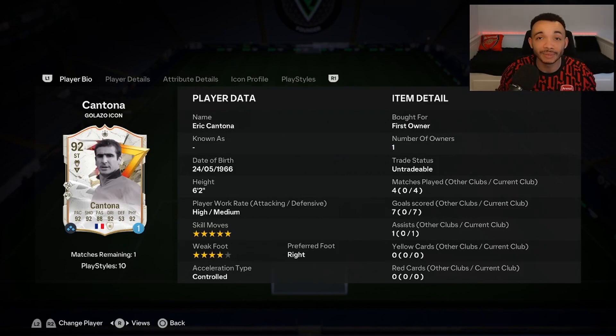He's also got the finesse shot, power shot, incisive pass, flare, first touch, quick step, trivela, and acrobatic playstyles — that's a lot of playstyles. He's got five-star skill moves and high/medium work rates. I really like this card and at 1.4 million, especially with how easy it is to get fodder, this is a card you can grind — but try the loan first. Let me know what you think in the comments. That's been your boy Rumurix, take care.